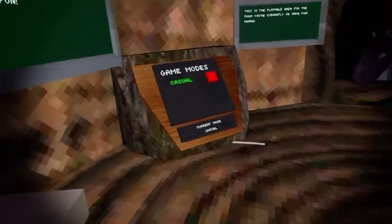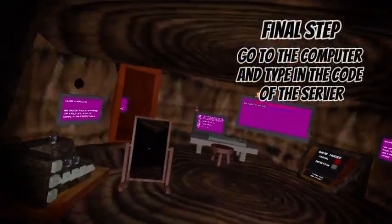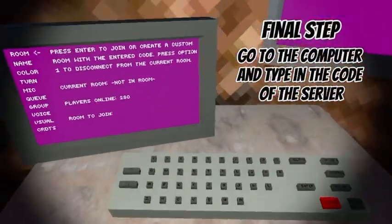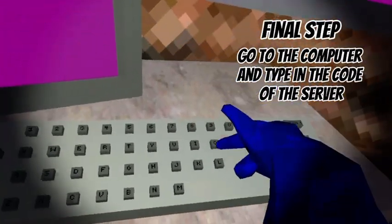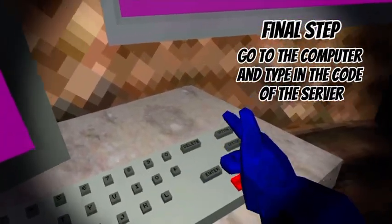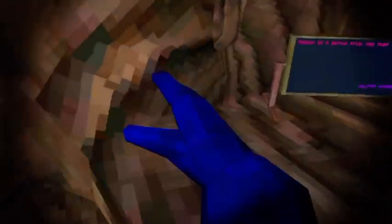Then memorize the code and you're gonna go to the mod game. Now that you've turned into a modded version of the game, you're gonna want to go here. I memorized the code — for example, D9L5 — and you're gonna click into it, and make sure you mod when you're clicking. And that is it.